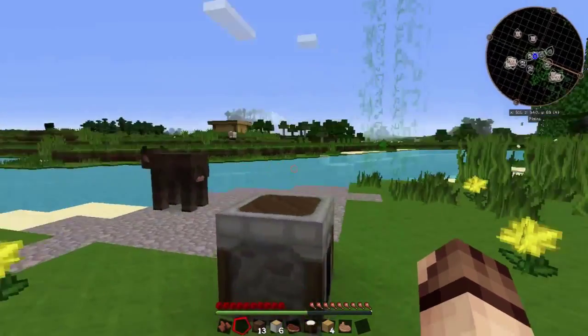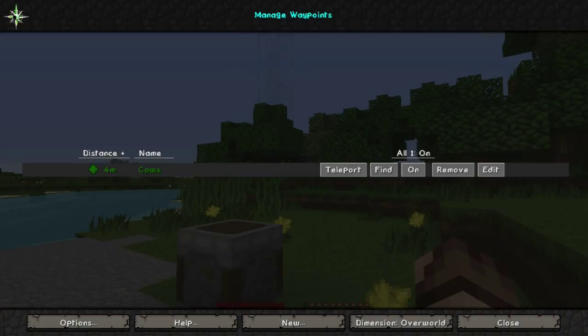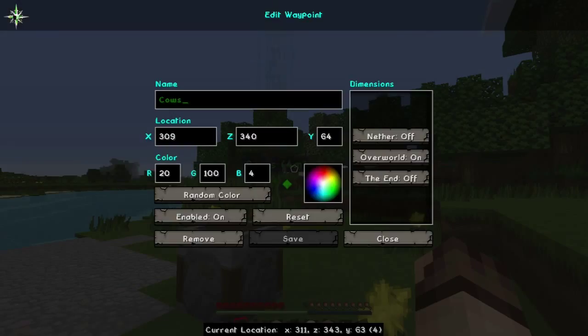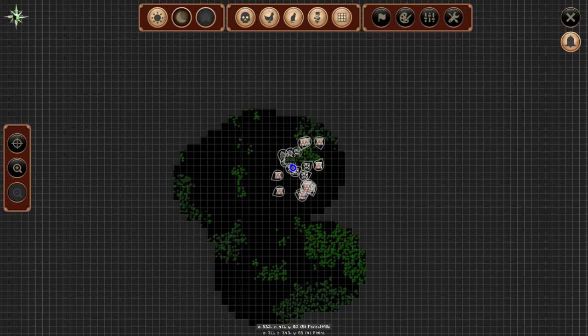Pressing J again and going up to Waypoints, you can see I now have a distance and a waypoint listed. I can access various features such as turning it on and off and editing it. Depending on your game mode, you may be able to teleport directly to it. On the map, Journey Map lets you see various things such as sheep, cows, and other mobs, and you can make changes to the way it looks from in here.